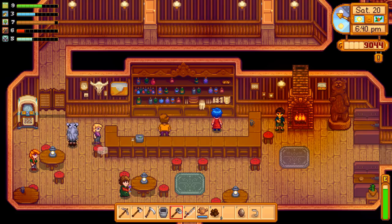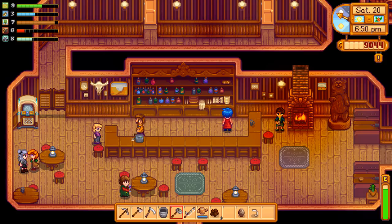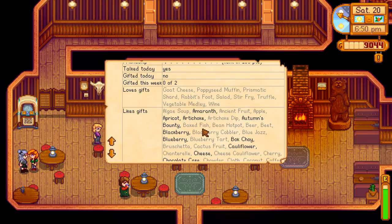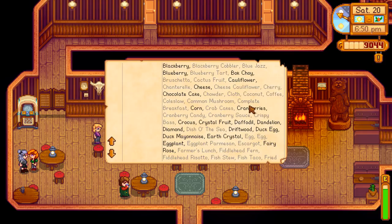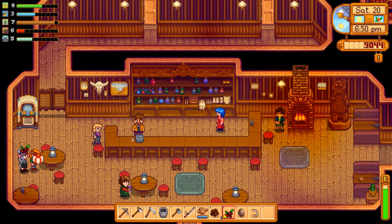Alright Appa, you stay here — mommy will be back. Here's Pam. Pam isn't responding — well, we'll be talking to her tomorrow to take us to the desert. Hi Leah! We should give Leah a present — we only have one heart with her and she's super cute. She likes cranberries — I know we have some gold star cranberries. Here you go. 'This is a really nice gift, thank you!'